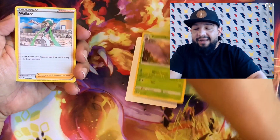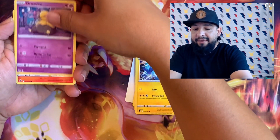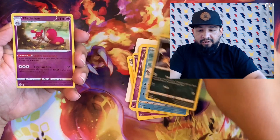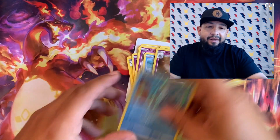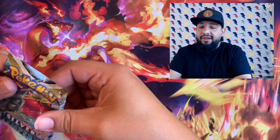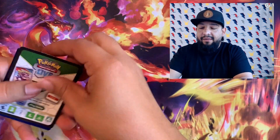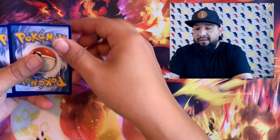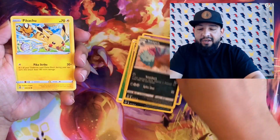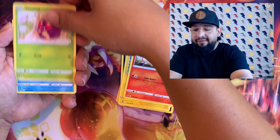Check out my other video — I'm giving away a Squirtle plushie and also a Charmander plushie. All you gotta do on those videos is the same thing: leave a like, leave a comment, be subscribed to the channel with notifications on. You can be entered in the drawing to win one of those plushies. I try to make it fun for you guys and give back a little bit to the community — I appreciate you guys being here, showing some support and love.